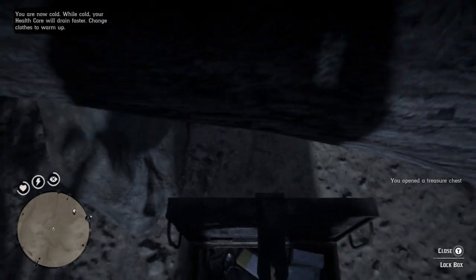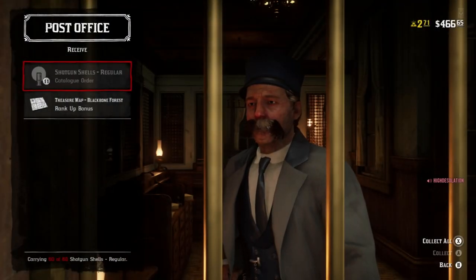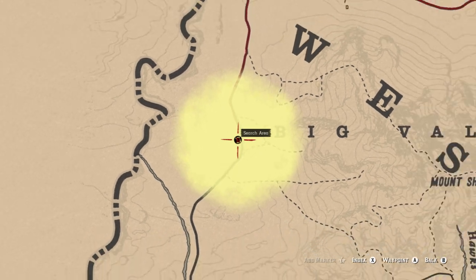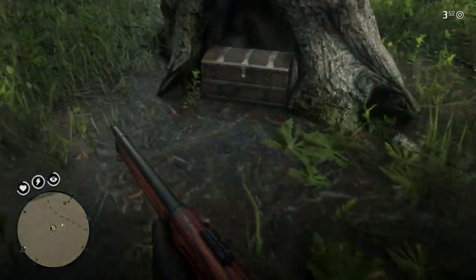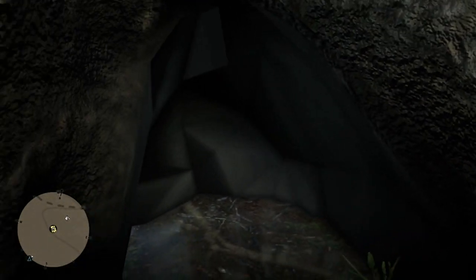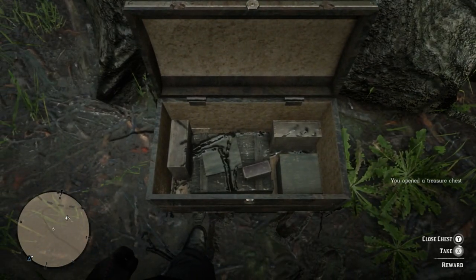If you're having trouble finding the treasure, the vibrations in your controller get faster as you approach. Use dead eye to locate the yellow beacon. One bug to look out for is that the chest may not even spawn in the yellow area — search thoroughly, and if you don't feel any vibrations it could be bugged. You may have to reload the lobby; I had to reload twice. Just make sure you spawn in a similar area in free roam and you should be good to go.